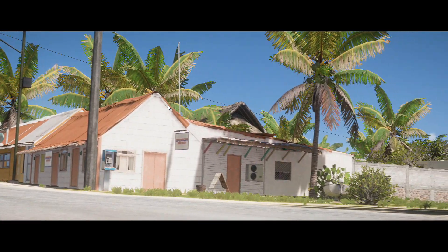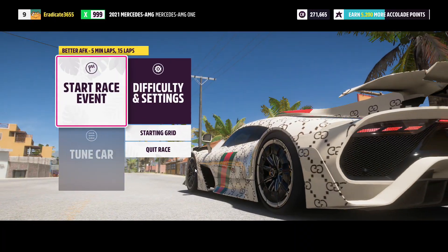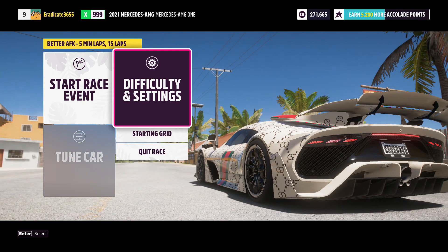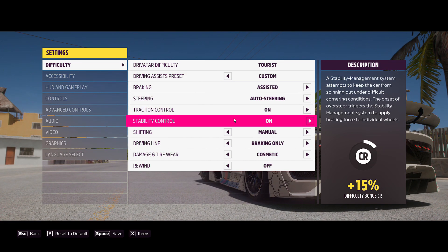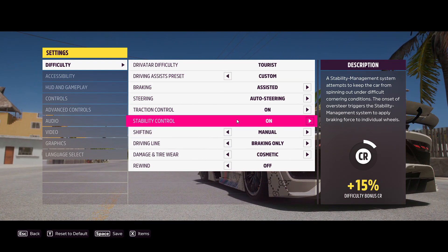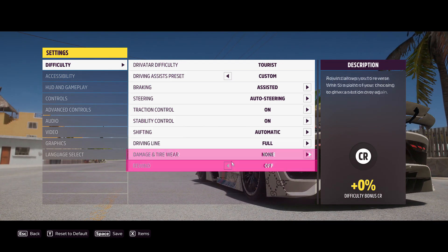Once you select your car, it's going to start up the race and allow you to go into difficulty and settings, so go into that and copy the settings I've got here. You want to have Tourist, driving assist on Custom, braking on Assisted, steering on Auto Steering, traction and stability control turned on, and shifting on Automatic. Make sure that driving line is on Full. Now you can save the settings, back out, and then start the race.